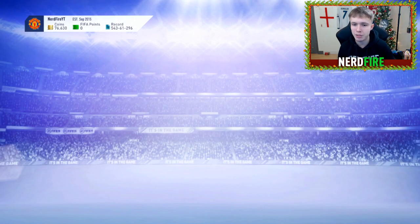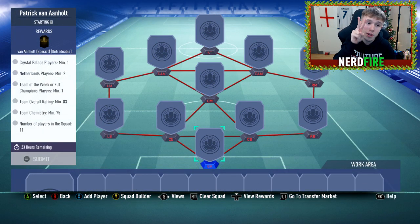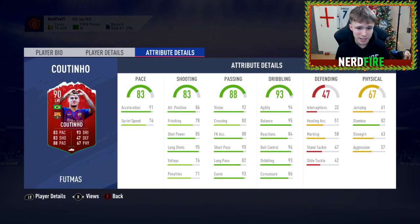Looking at his requirements: you need at least one Crystal Palace player, two Netherlands players, at least one Team of the Week or FUT Champions player, a team overall rating of 83, team chemistry of at least 75, and 11 players in the squad. An 83-rated squad — not too bad — probably around 30 to 50,000 coins.